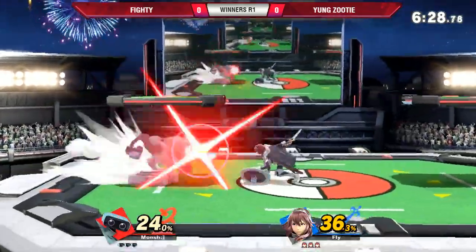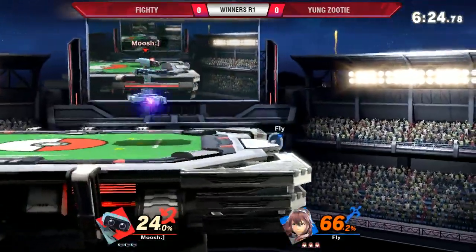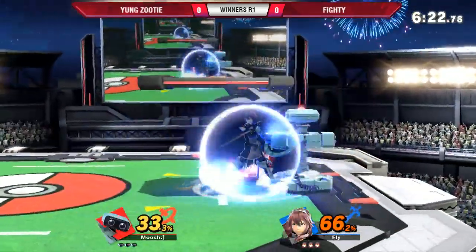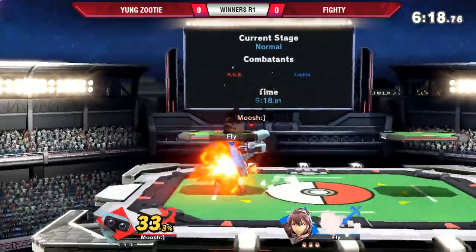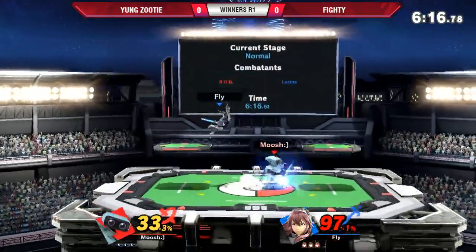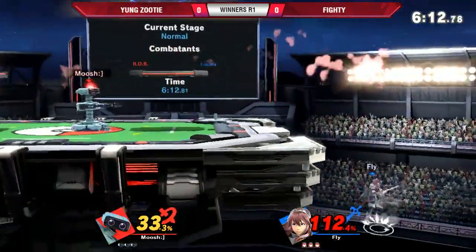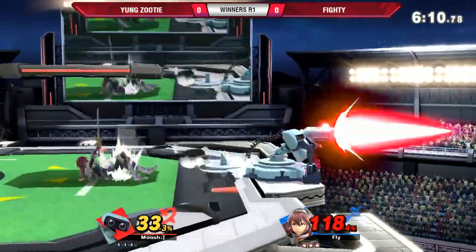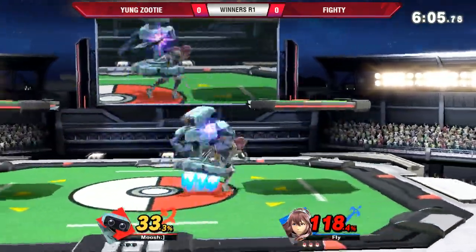He got a fair out of shield — the shield drop sucks. I was playing Ipumana in friendlies earlier yesterday, and that down tilt — you can actually drag across the stage. You can do down tilt, walk up, down tilt, walk up. It's crazy good. He's only been doing it once more, staying in place, when he should be moving forward into a walking down tilt.